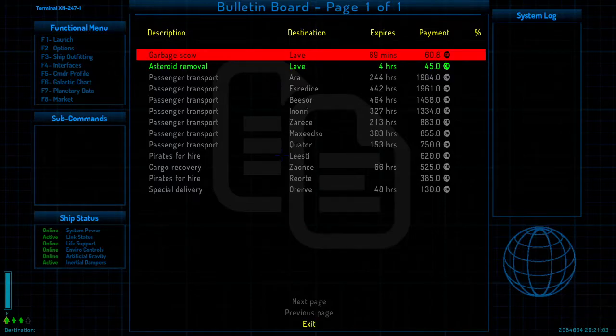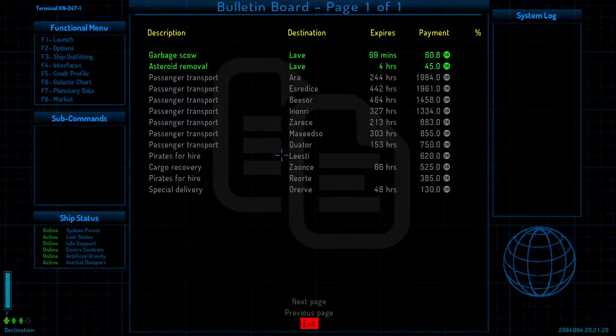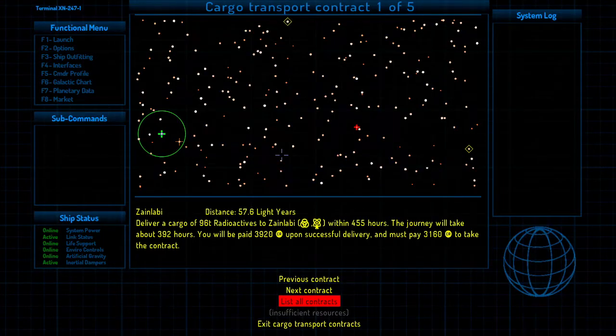On the bulletin board we can do garbage scout missions and asteroid removals. We could theoretically do these, but what you really want first — at least as far as I'm concerned — is to get the telescope so you can actually find things in outer space. Otherwise you're just flying around like an idiot. Cargo contract deliveries I can't do right now because I don't have enough cargo space, but once my ship is tricked out with bigger cargo space I could. Parcel contracts don't take space in your cargo.